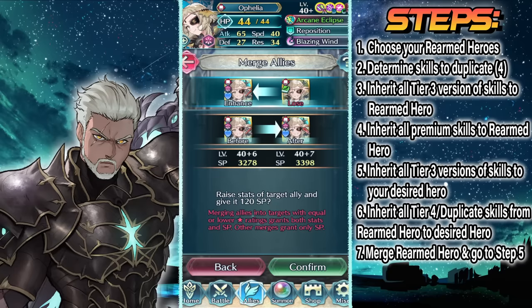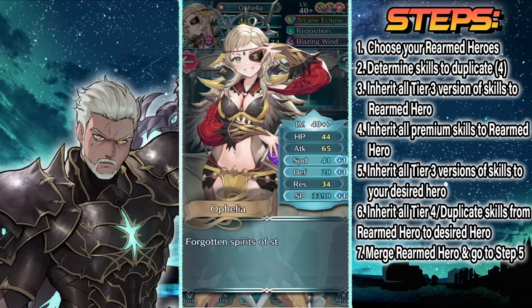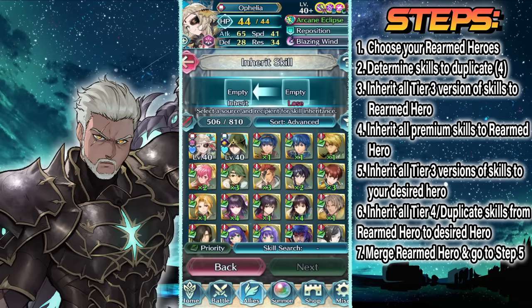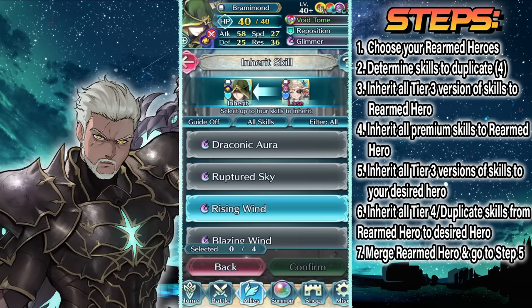But this is just the tip of the iceberg. Your goal when duplicating skills is to always get 4 premium skills from each merge of a Rearmed Hero. For example, every time you inherit from Rearmed Ophelia, you could get Special Spiral 4, Time's Pulse 4, Flare, and then either her arcane weapon or another premium tier 4 skill like Magic No Follow-Up. And this is the same for every Rearmed Hero.